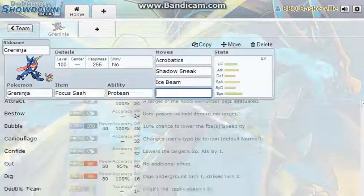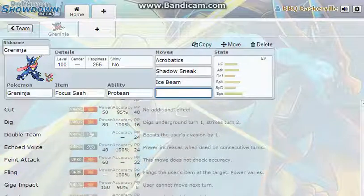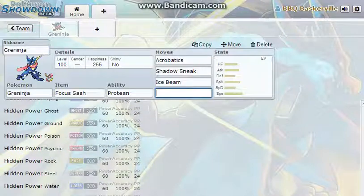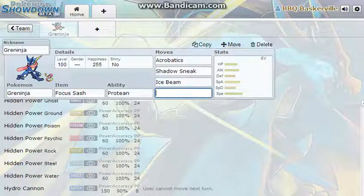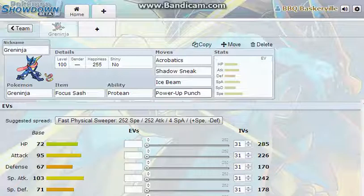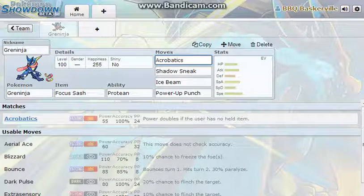I could make it a Mixed Attacker and give it Hidden Power Steel, so Poison-type moves are completely useless against it. Or I could give it Power-Up Punch — use Power-Up Punch, the opponent takes me down to my Focus Sash, then Acrobatics gets doubled in power, plus STAB, plus one attack stage. That will just about kill anything, even Mega Venusaur.